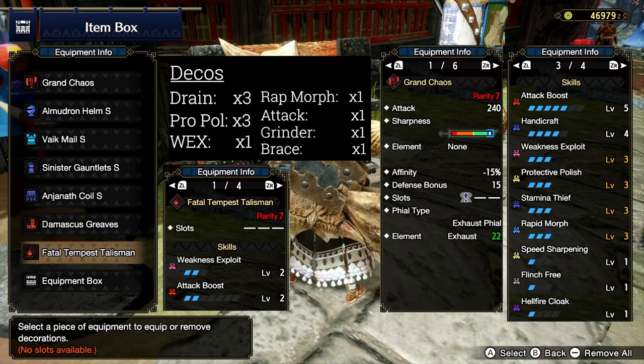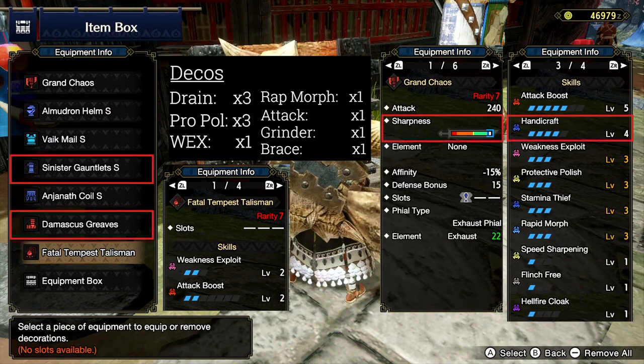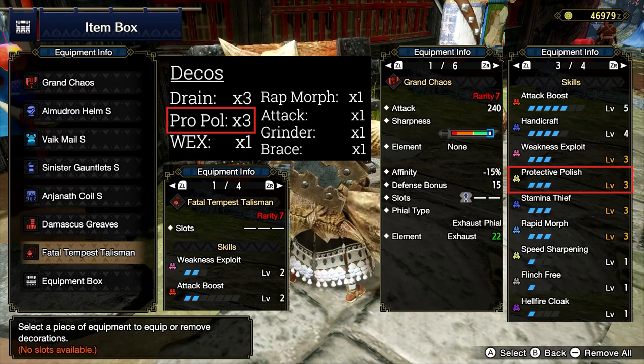It isn't going to net you the most DPS, but it'll definitely get you sub-10 minute hunts and have you exhausting the monster to create solid openings while also having the potential for knockouts. With the Grand Cross I wanted to dip into White Sharpness, so we have 4 levels of Handicraft between the Sinister Braces and Damascus Legs. Staying in the realm of sharpness, I really wanted to get Protective Polish maxed out because of how fast those hits of White can disappear — I'll gladly take those 90 seconds of unimpeded White Sharpness. There are plenty of opportunities to sharpen in Rise hunts and your trusty Palamute will take care of you while you sharpen. Moving on, we come to maxed-out Weakness Exploit, mainly because my Talisman game has not been so lucky. I'm rocking an Attack 2, Weakness Exploit 2 with 0 slots — yes, this is my best Attack Boost Talisman.